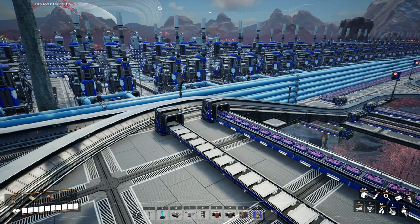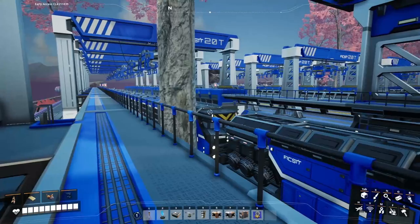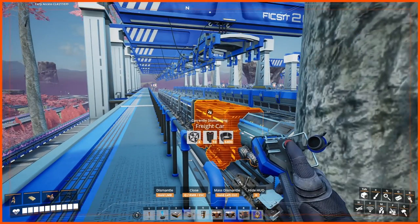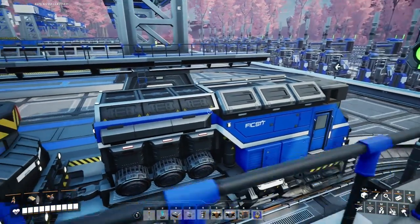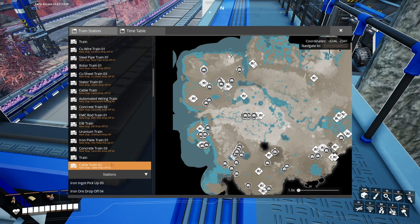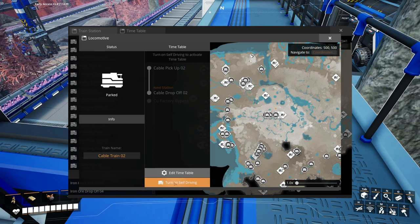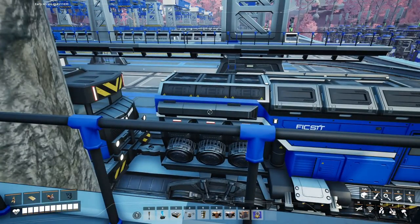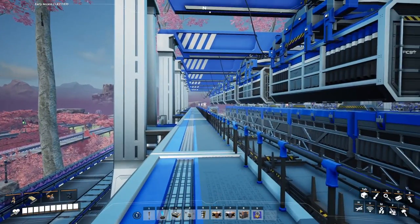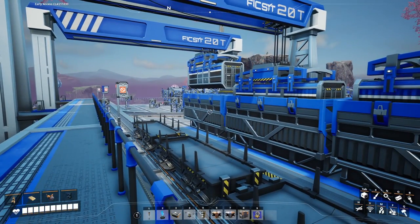Time to go ahead and get this turned on. Crystal oscillators, come on out — we've got the quartz and reinforced iron plates belted in, and an eight freight car train filled with cable. Got the time schedule set up. Cable Train Number 2 — cable two drop-off is the next stop. Let's turn this thing on — forward it goes. All this cable, love it.